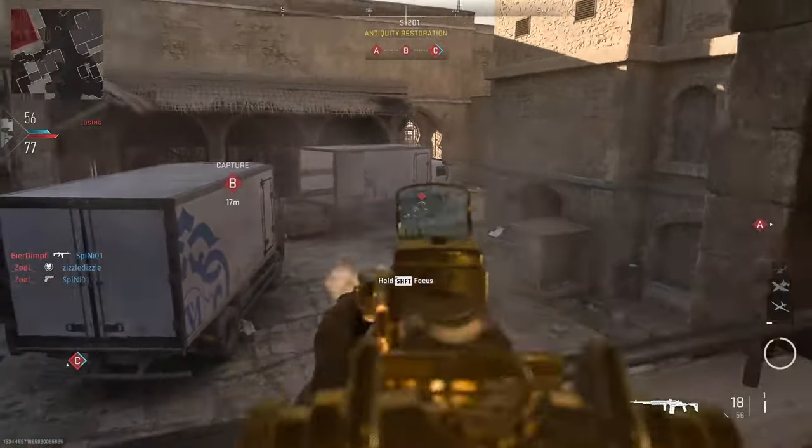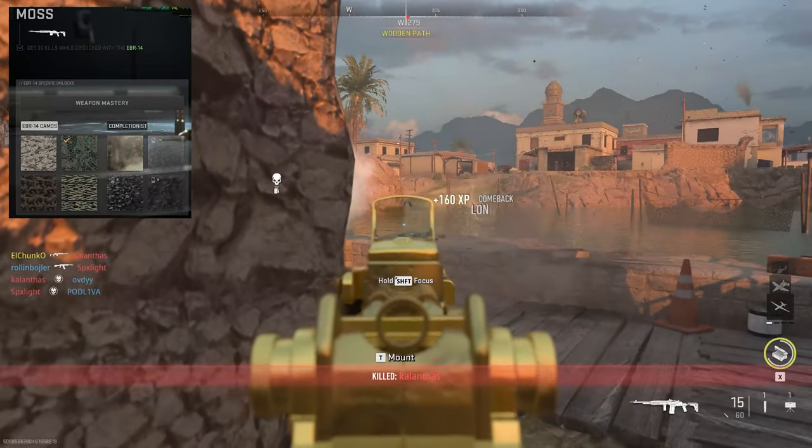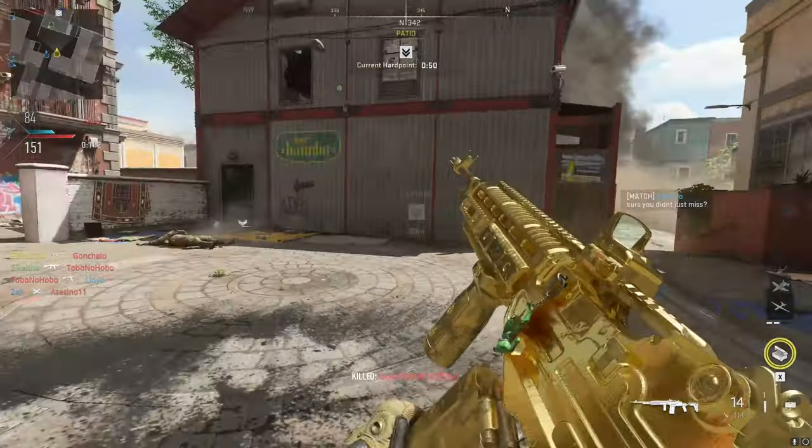You can easily get this done in a game or two. The second challenge is also really simple — you just need to get 30 kills while crouched. The easiest way I've found is to just put a laser and a 20 round mag on your gun, go in aggressive, and slide in at your enemies.